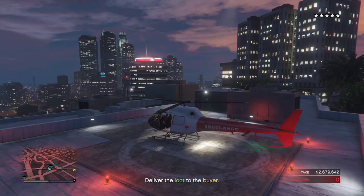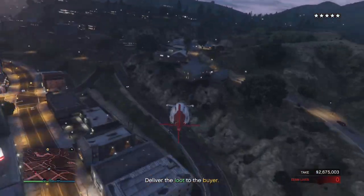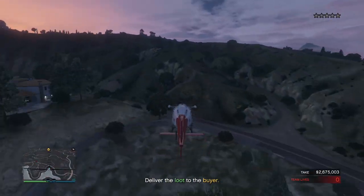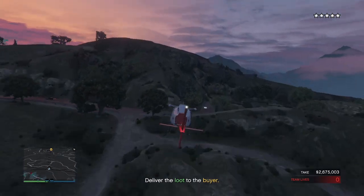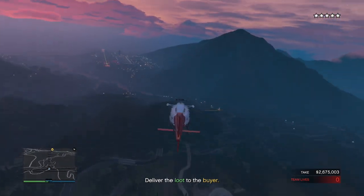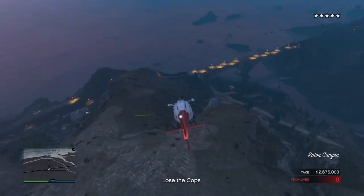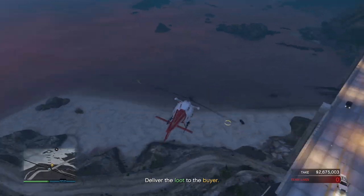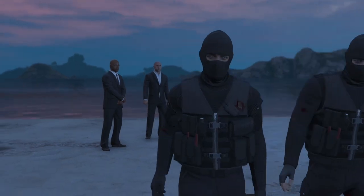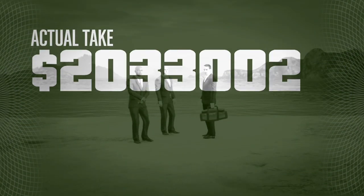Once you're in the helicopter, fly away to the buyer's location. After you get to the buyer, the heist is over. Thanks for watching, and if this video was helpful don't forget to leave a like and subscribe to the channel if you're new for more amazing GTA content.